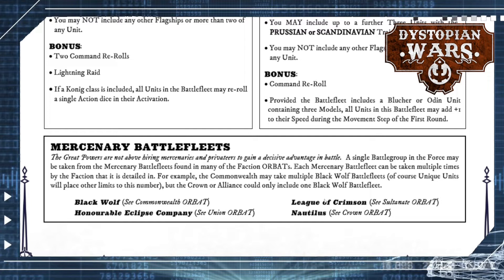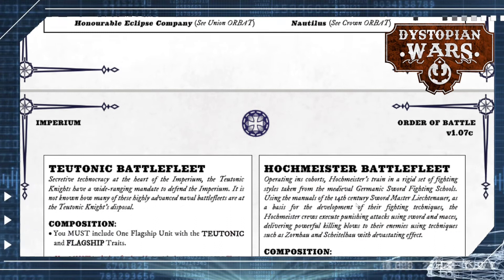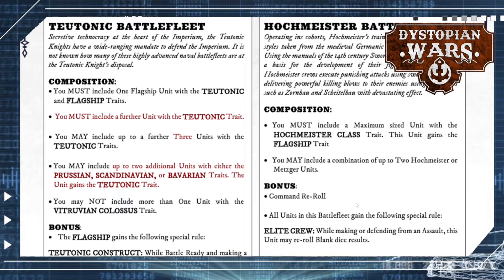I'm not going to go in too much about the Mercenary battle fleets — just know the options are there and they're not all fleshed out yet. The two new ones available are the Teutonic Battle Fleet, where you must take a Teutonic flagship — either a special Ice Maiden unit or the Konig. You can use Prussian, Scandinavian, or Bavarian units in there, up to two additional units. Bavarian is something new I haven't encountered yet. That unit gains the Teutonic trait, and you can include three units with Teutonic traits, with a few that can swap from Prussian to Teutonic — so it's still flexible enough.